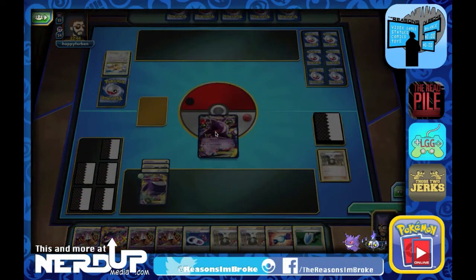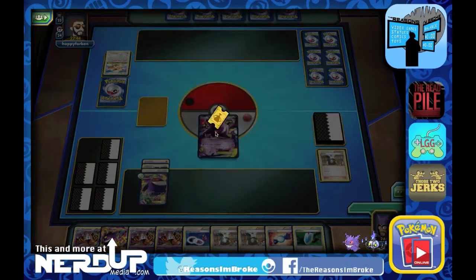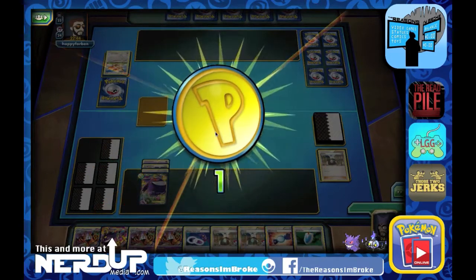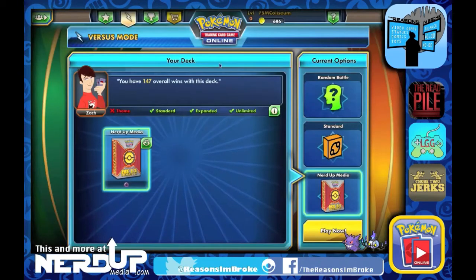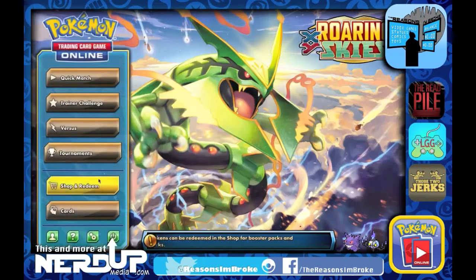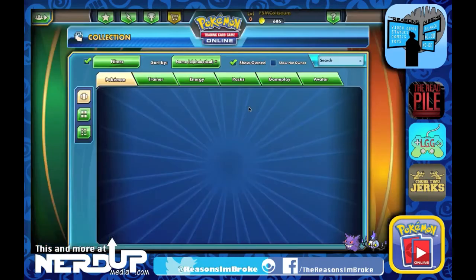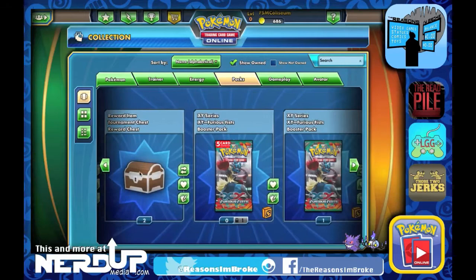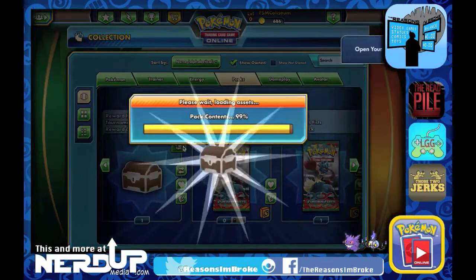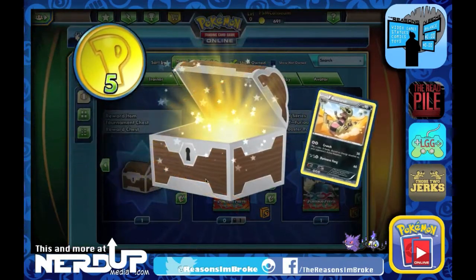Looks like they didn't have any basic Pokemon that time around, so we were able to pull off the win. Three wins for today's recording! We get a tournament ticket. Gengar and Chandelure — looks like Gengar was a hero today. Let's go ahead and open up some booster packs. I have a couple of Tournament Chests saved that I haven't opened yet — I saved them for you guys. First one gives us Croconaw and five coins.